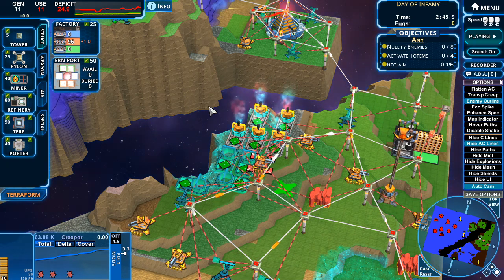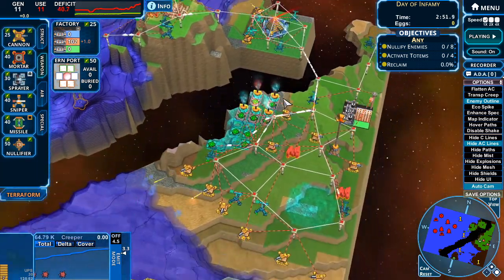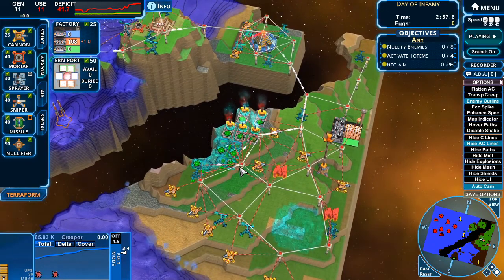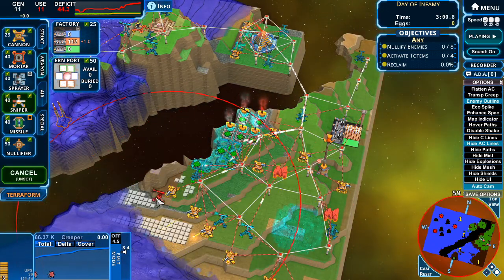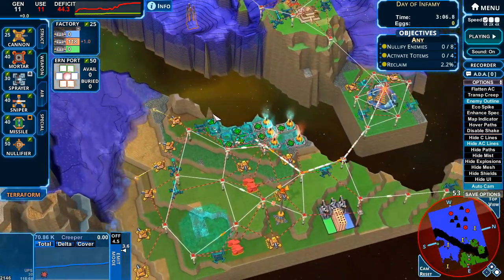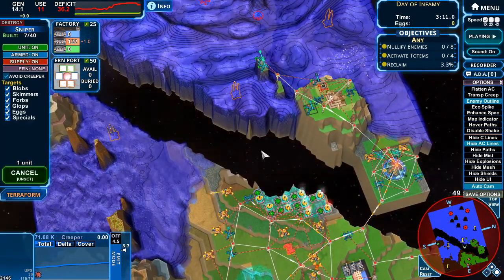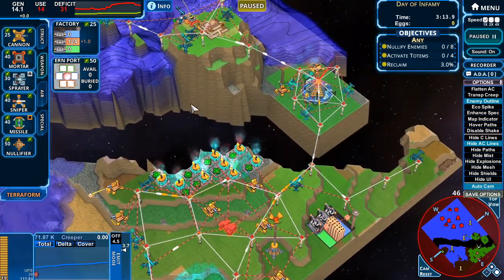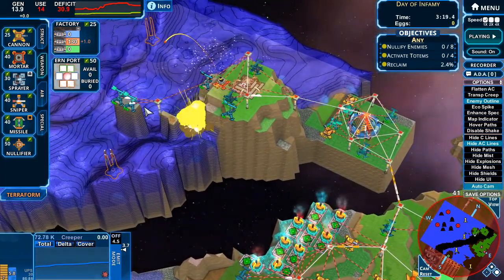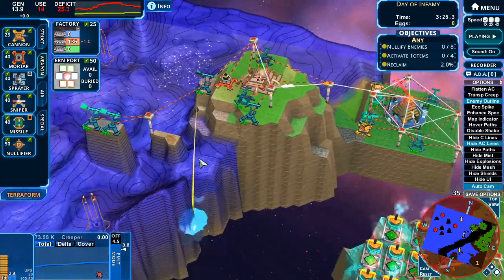I'll put another cannon here. This is only a matter of time before this runs out, but we'll be fine here. I just need to get the mortars and snipers online in time. I'd love if this wall wasn't here. They're coming soon. I have a lot of these now, but I can't earn anything on this map. I lost that tower but it was down below, so it shouldn't be too bad.